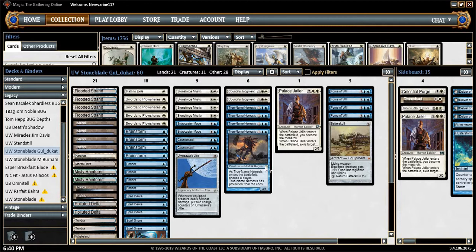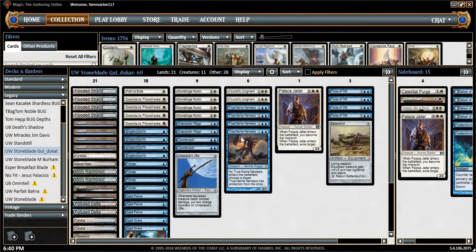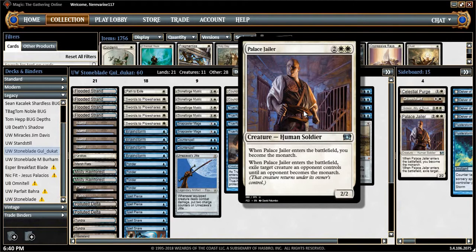I would prefer a deck like this to something like Miracles, just because Miracles is so full of air — it has a really low floor but a really high ceiling, and I don't want to be stuck rolling around on the floor. So we're going to try and play a deck that has something as close as you can get to a free-win card in True Name Nemesis. This deck is also, interestingly enough, playing a one-of in the main and one in the sideboard of Palace Jailer — another card that people are maybe fully realizing the strength of, specifically the Monarch ability.